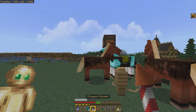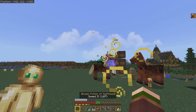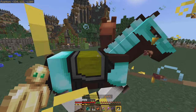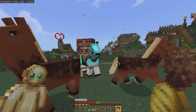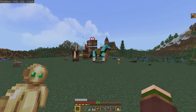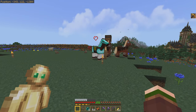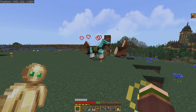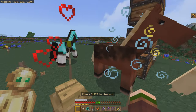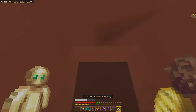That use case is giving performance-enhancing stimulants to our horses. That probably sounds a little bit weird out of context, but I heard a rumor that if you give a splash potion of swiftness to two horses and then you breed them, the resulting offspring, at least in Bedrock Edition, will have the swiftness effect even with the potion not being applied.